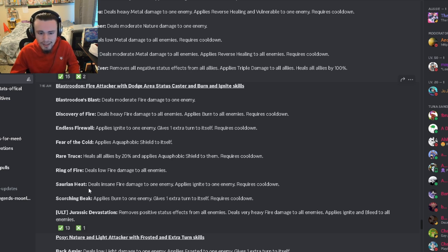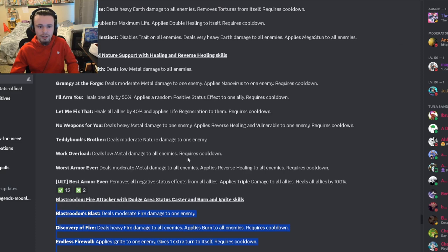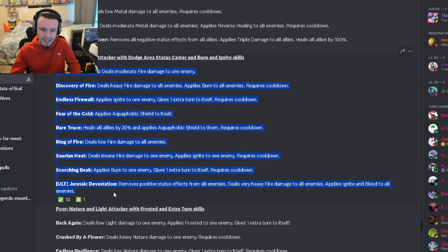It has insane fire damage with ignite, which is good, and an extra turn burn move — that's okay, not too great. It does have an extra turn ignite as well, so you can stack burn and ignite without getting hit as long as they don't have anticipation. Overall a decent monster, better than the last one, though still not super strong. I do like aquaphobic shield though.